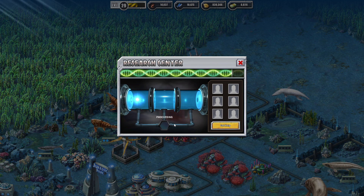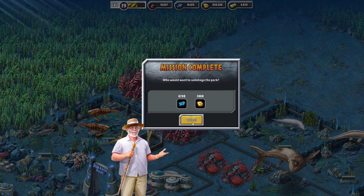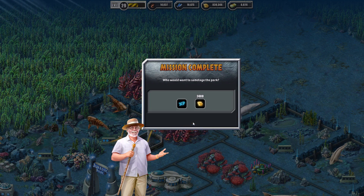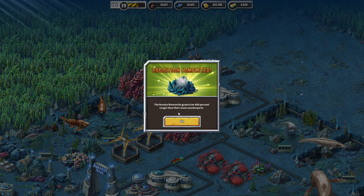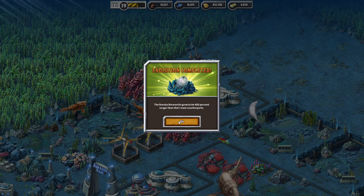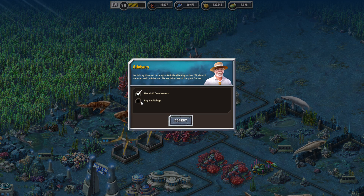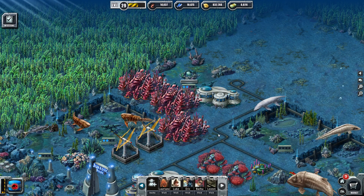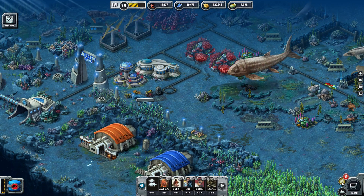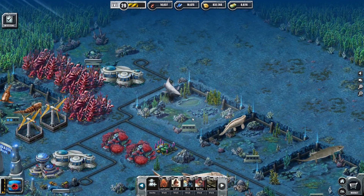Come on, we're almost there — there we go. Now he is going, and that was the three stars that we needed. Who would want to sabotage the park? It grew to be 400% larger than their male counterparts — the female did. Buy two buildings — that's all he wants, just buy buildings. Which kind of stinks that I just bought that one, that would have counted. Now I've got to buy two others, I guess.